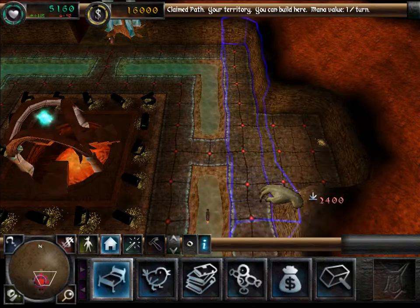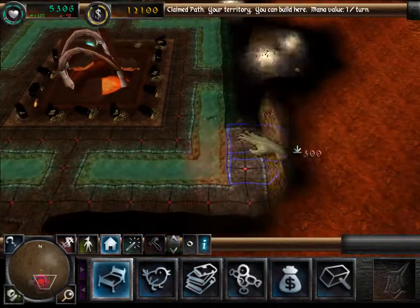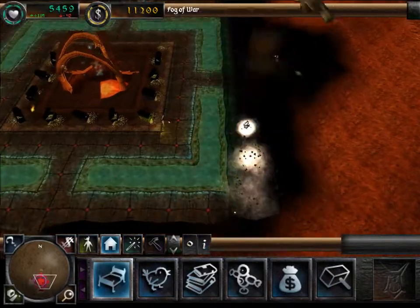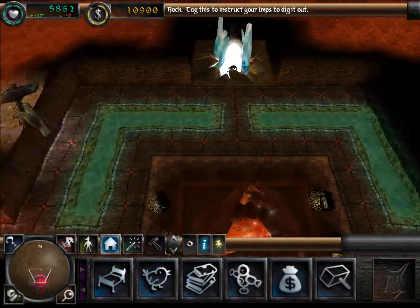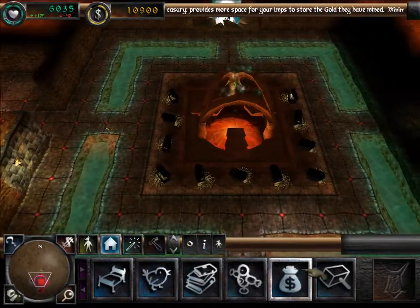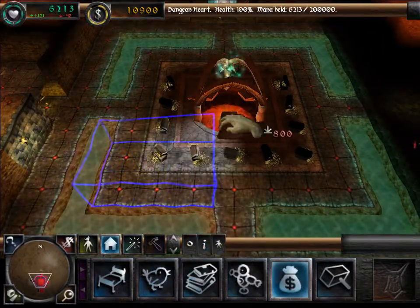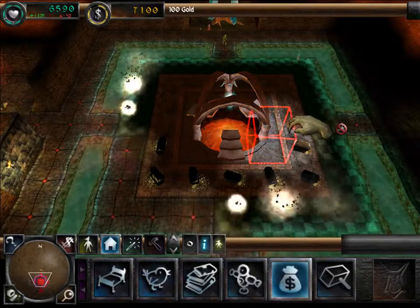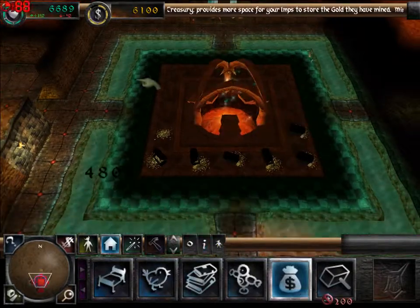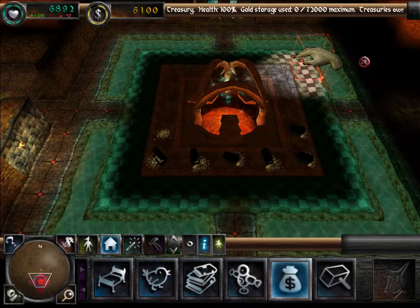Let's have a lair here. They don't really need to be in a sensible space, and this way they're right by the dungeon heart. Same with treasuries — it doesn't matter what shape they are, so let's dump that here. Because there are no walls, there aren't any lights to light it up.